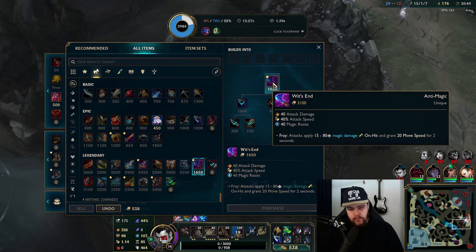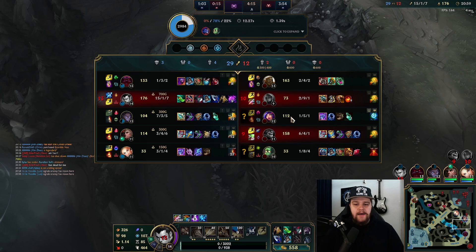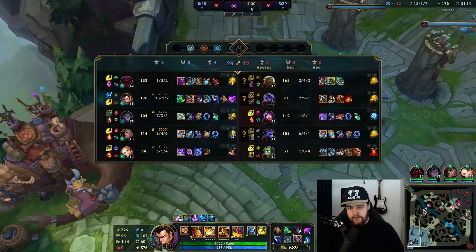Fair play - I'm not used to the new Aurelion Sol damage yet, so that caught me off guard massively. A great magic resist item for Xin by the way is Wit's End - you can also take Maw. The way I see it: you take Wit's End if they don't have a lot of burst. The more burst they have, the better Maw becomes. The less burst they have - more spread out damage over time - the better Wit's End becomes. They don't have that much burst really - the Aurelion Sol did a lot of damage to me but it was more of a damage over time type, not burst.